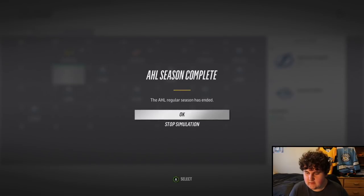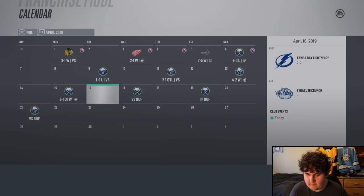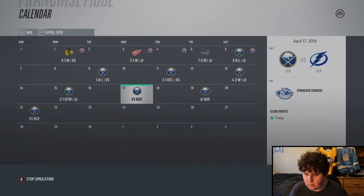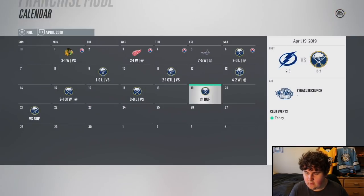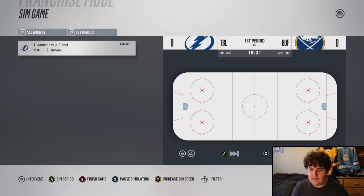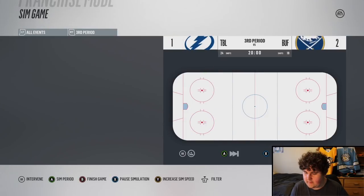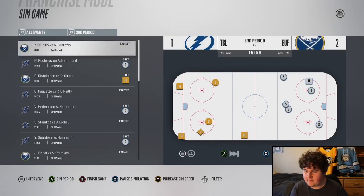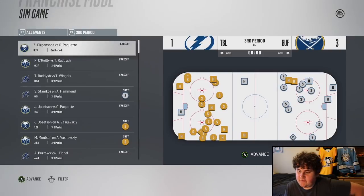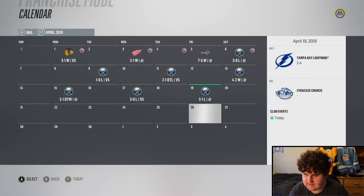Lost, another loss, then a win and win - back to 2-2. I'll sim the next one - it's a loss. How is this possible? They're going to go out in the first round after winning the President's Trophy with two of the top three scorers in the league. It's 3-1 - as if they just lost to Buffalo. I don't understand the sim - it's not very realistic.